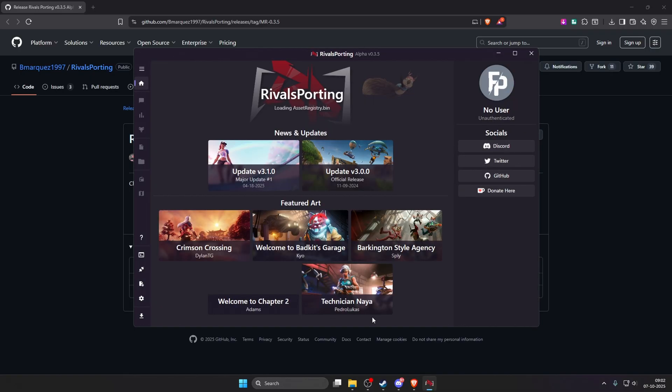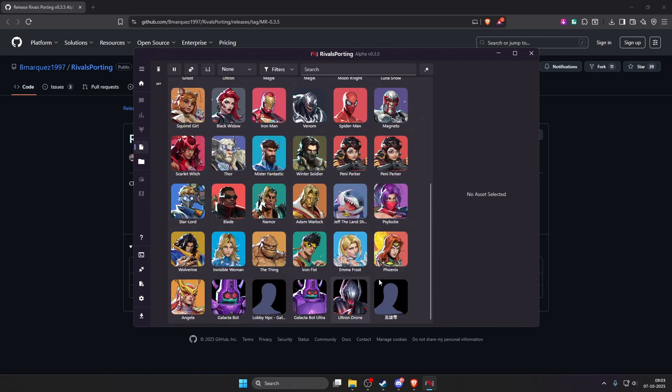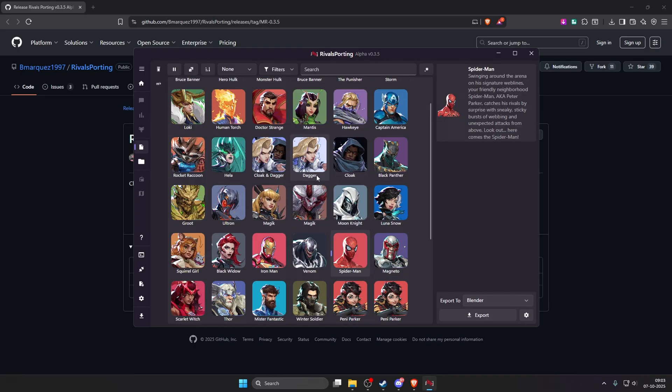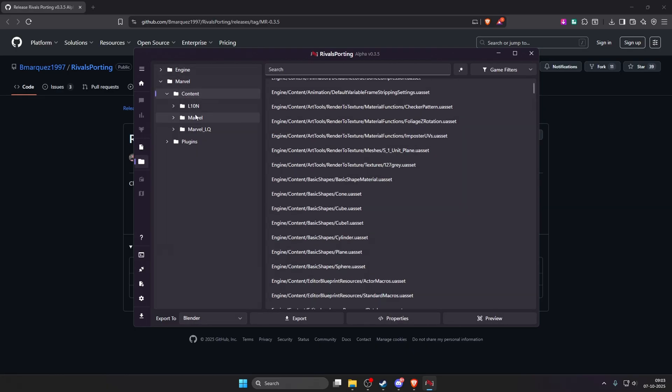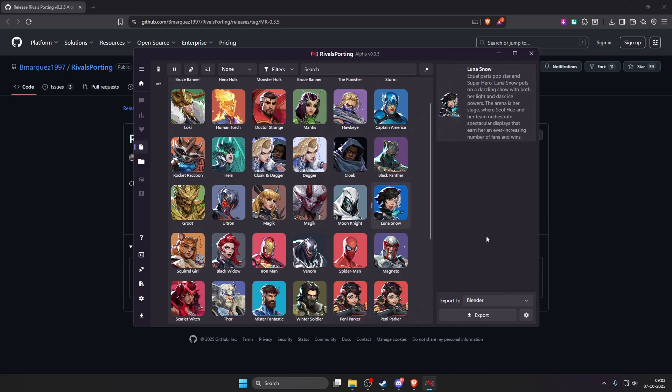You can see the error is now gone — it took three launches to fix it. Everything has been done. Now click on the asset tab and wait for every character to load. Once loaded, the main problem is there are no skins shown here. RivalSporting is working and everything is available in the file tab — every character folder is there — but there are no skins shown in the asset tab.